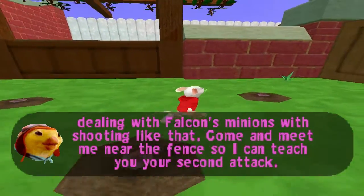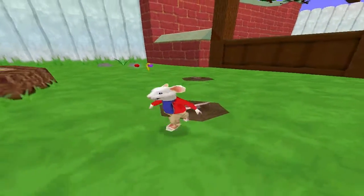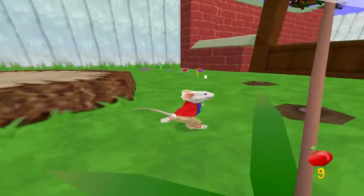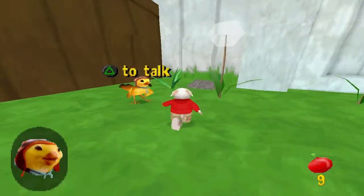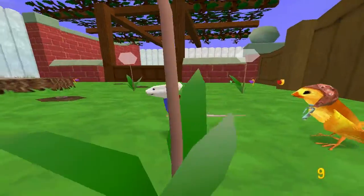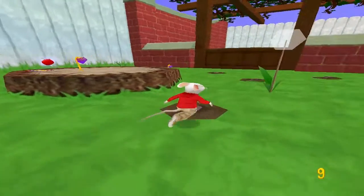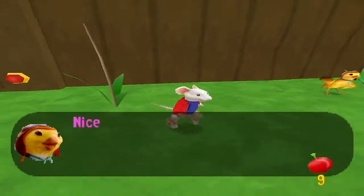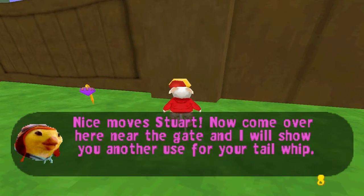Come and meet me near the fence so I can teach you your second attack. If you press your tailwind button, you can spin around and move nearby objects with your tail. You can use it to open suitcases, to protect yourself against enemies, and to activate switches. Nice moves! Now come over here near the gate and I'll show you another use for your tailwind.